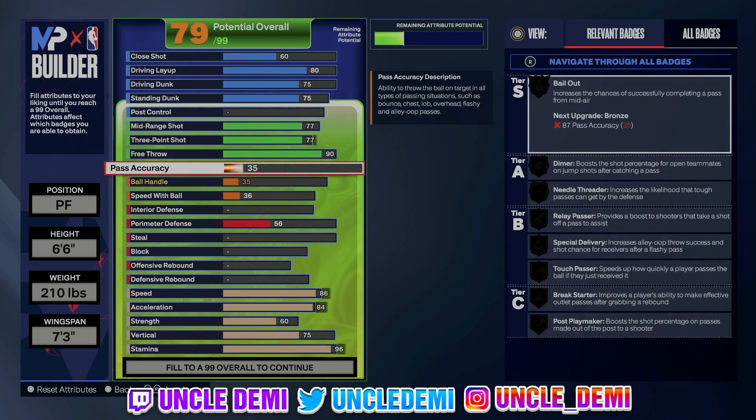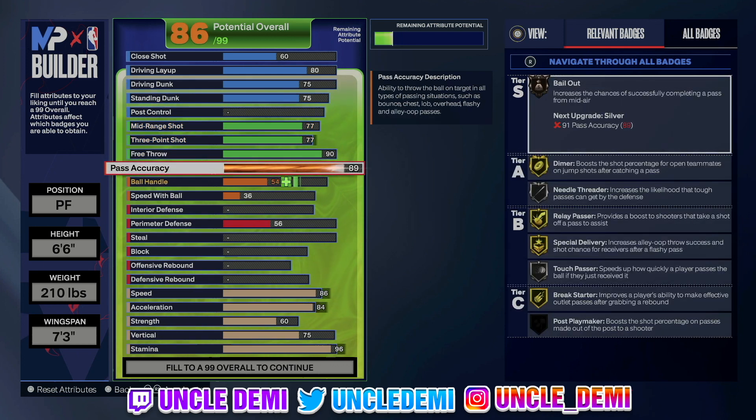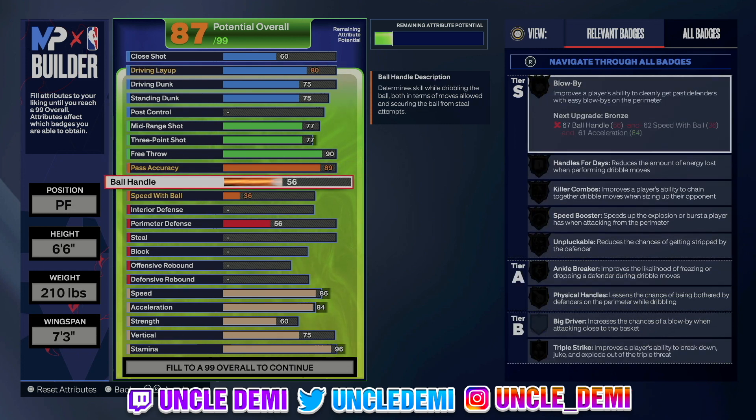89 pass accuracy — we're trying to get the Halliburton passing style. You could go 91 pass accuracy, but that's going to require you to drop your shooting — drop your mid-range and three-point to 76, and your free throw to 71. At 91, you'd get the gold Needle Threader and Hall of Fame Special Delivery. But it's really your preference — there's no right or wrong answer.